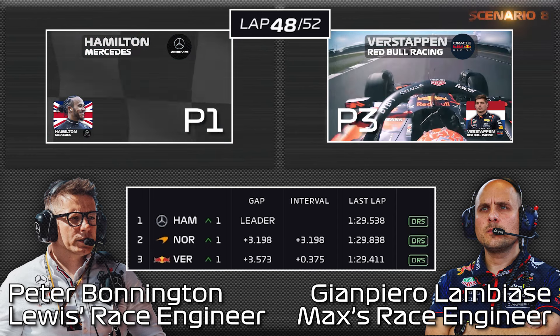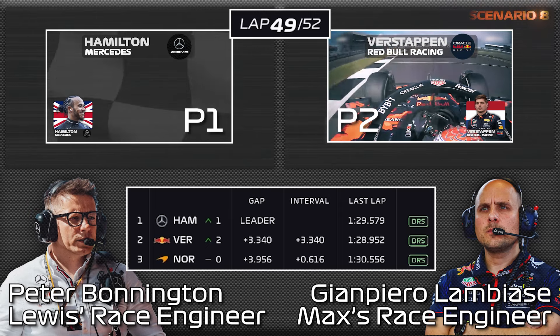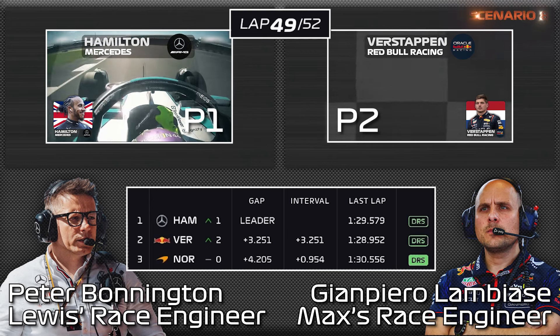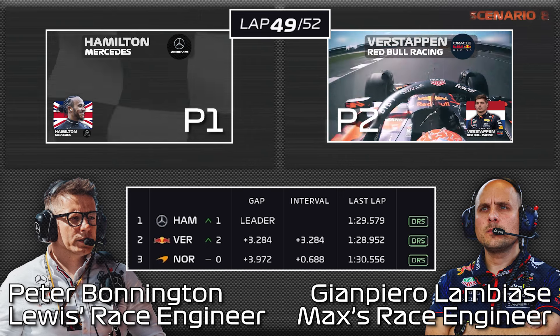Mode 7. 0.3. Hamilton 29.5, gap is 3.3, Norris at 0.7. So Verstappen now — car behind, gap 3.2. Last lap he was at 28.9, that was with the RS. Lando, 0.7 on the RS.